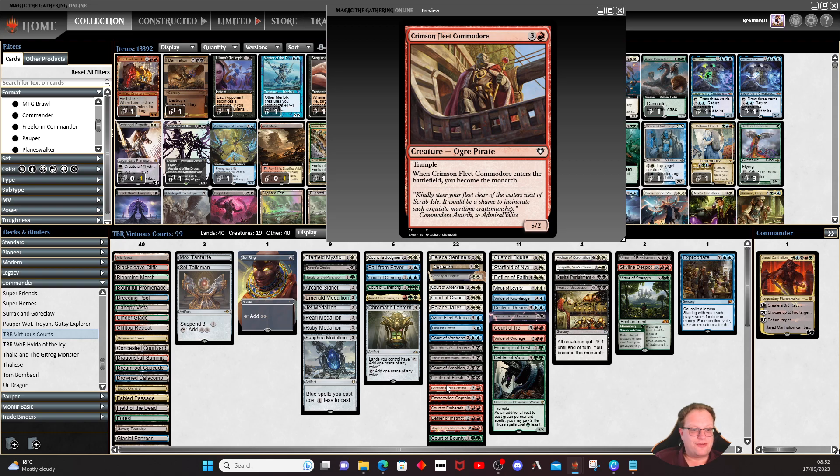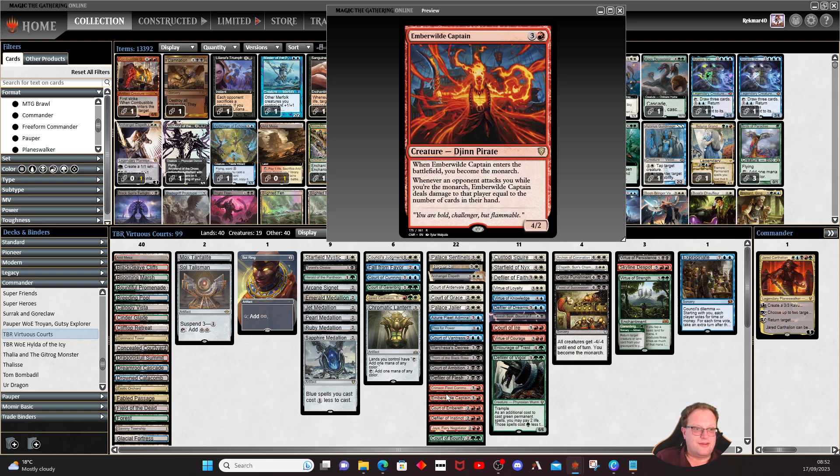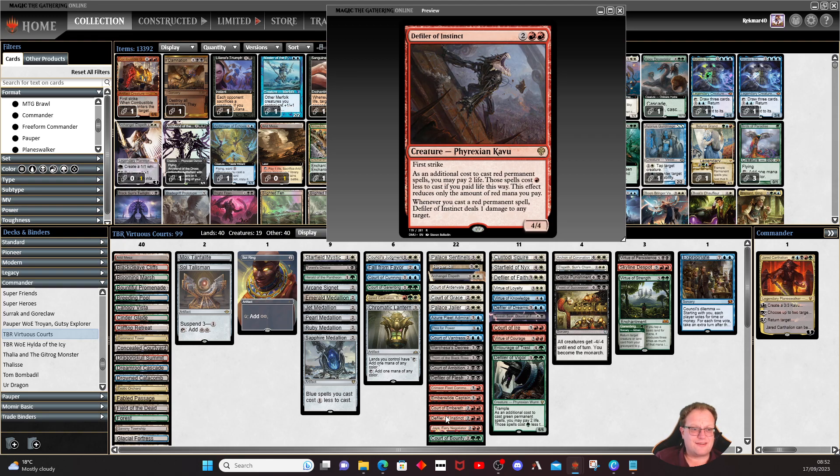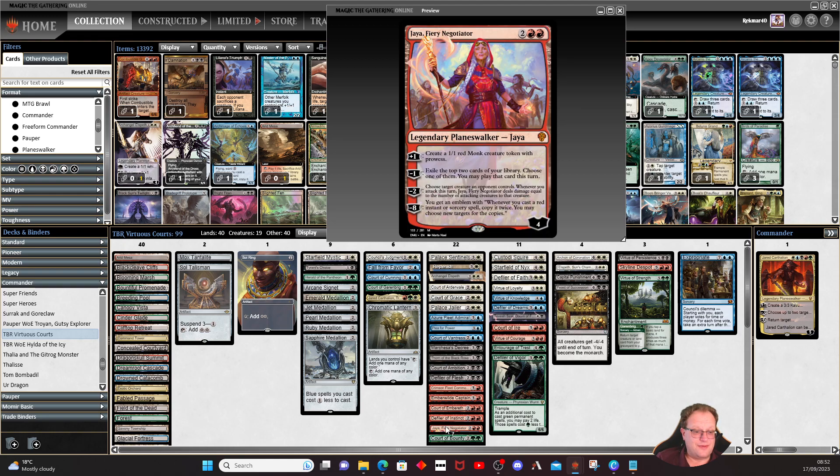Crimson Fleet Commodore is also here — another pirate to make sure we become the monarch. Likewise, the Ember Wild Captain who protects our shores is here. Court of Air and Breath comes in, gives us knights every turn, and if you're the monarch it deals X damage to each opponent where X is the number of creatures you control — a really nice upside. Defiler of Instincts: when you cast a red spell it deals one damage to a target.